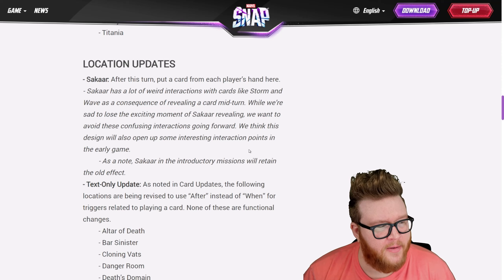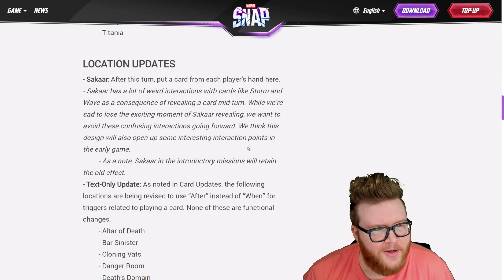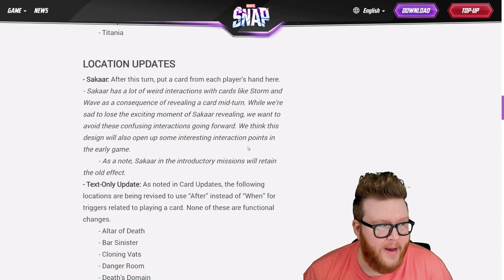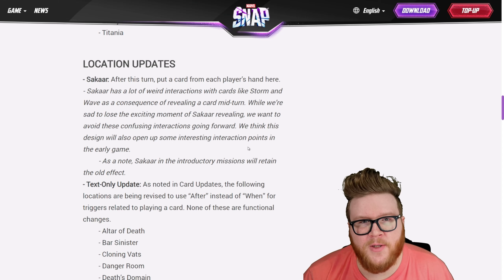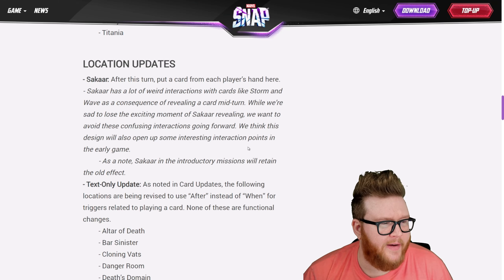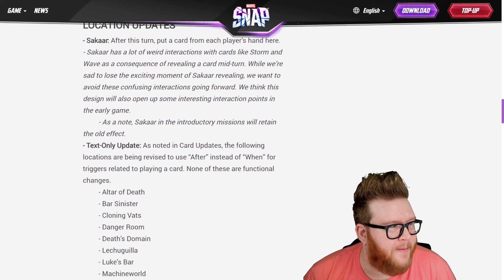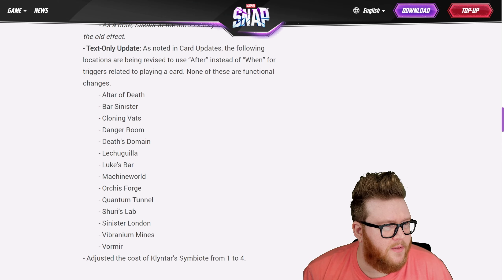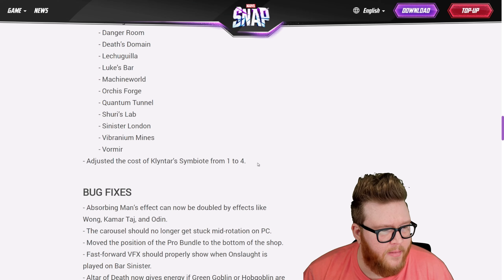The patch note says: 'As a consequence of revealing a card mid-turn, while we're sad to lose the exciting moment of Sakar revealing, we want to avoid these confusing interactions going forward. We think this design will open up some interesting interaction points in the early game.' Number one, it's better for players to keep track of. It also helps the Storm and Wave problem. Now you have a decision — do I need to play this card because it might get discarded? Like if it's turn three and you have a three-drop that could be an enabler later, you might be forced to play it to avoid it getting discarded by Sakar. Adds a little bit of strategy. Also, the Klyntar Symbiote will now be a four-cost card instead of one-cost, which matters because before it was easily removed by things like Killmonger.